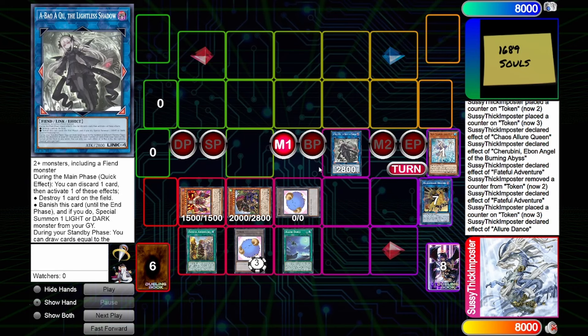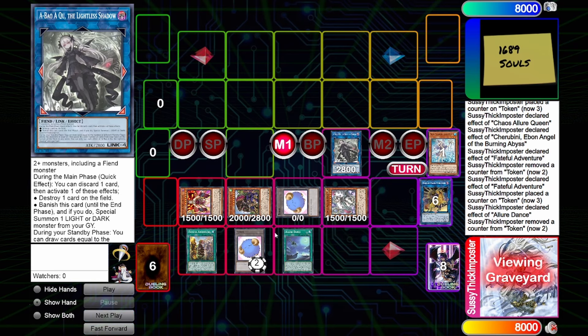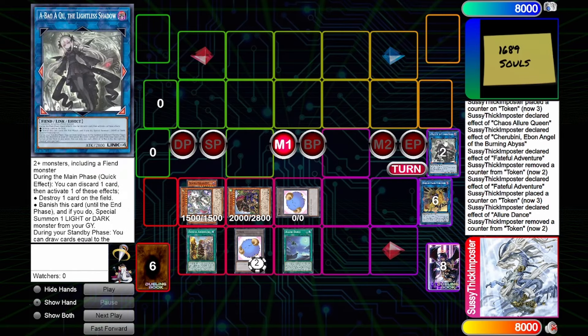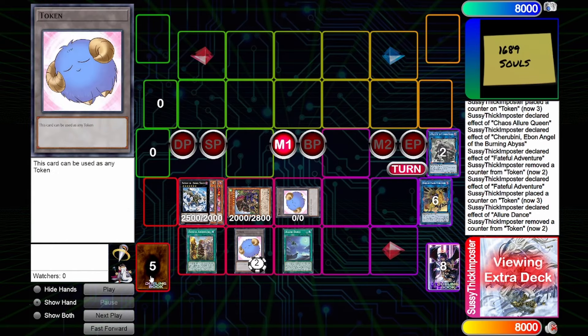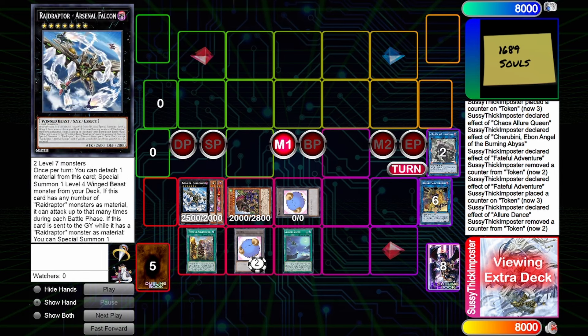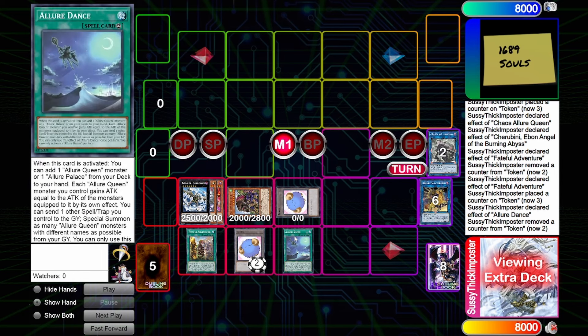This card is basically bordering on the new Apollousa — it's kind of insane. Regardless, we are just going to use it immediately. We're going to toss a random card out of our hand and banish it to get back to Level 7, so now we just have a floating Link 4 coming back. Now we will use the other broken Rank 7 that can actually be used with this engine.